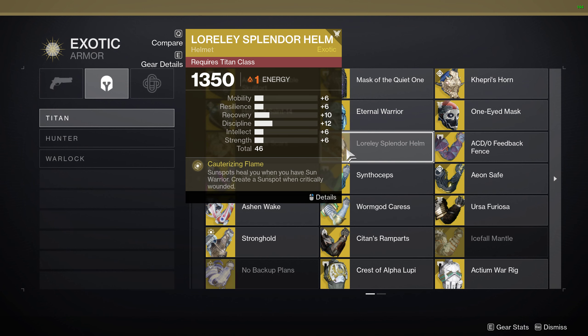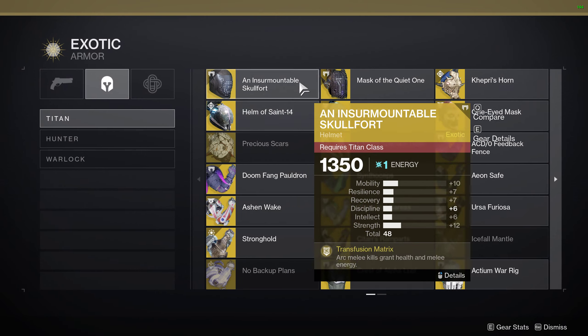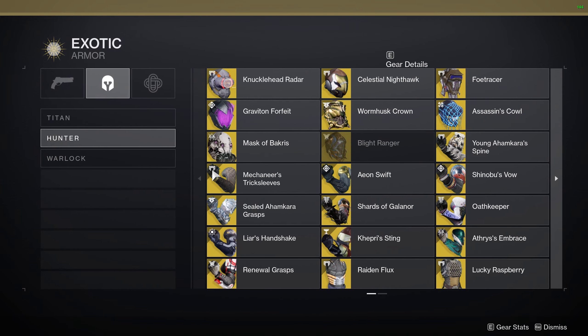Instead of — like if I pick this helmet right at the end of the story — now this is in the loot pool, I would have to go and farm that lost sector, and I would have to compete with this getting this first, and then I would have to have any of these helmets drop. So the chances just go down and down.